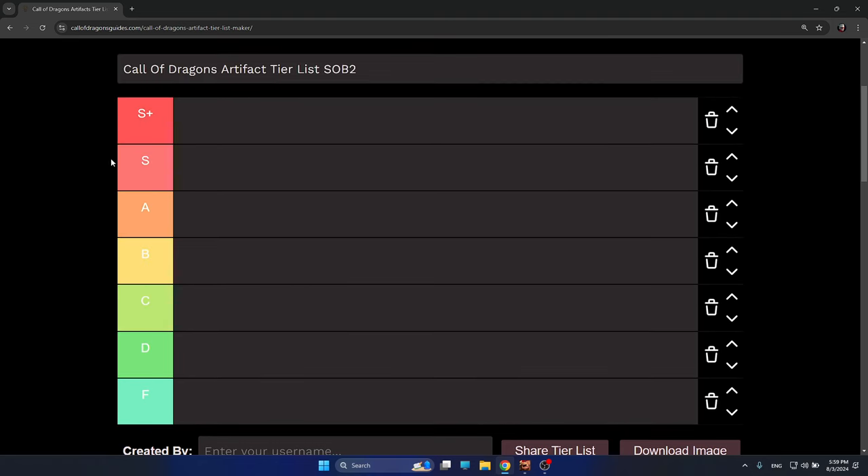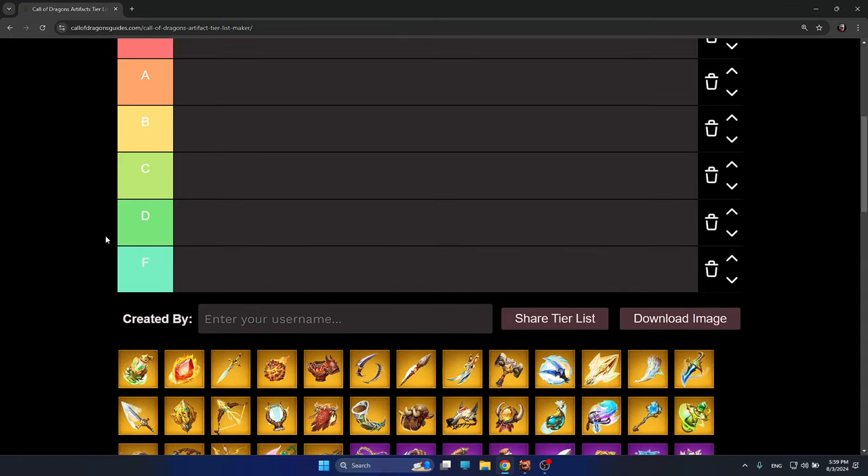Here we have S-plus tier. S-plus tier means that for every single legion type, there is at least one S-plus tier artifact which will be better than any other — better than S, A, B, C, D. So let's get started with the S-plus tier.